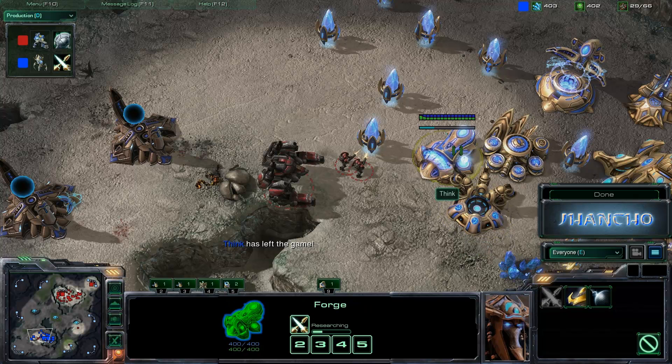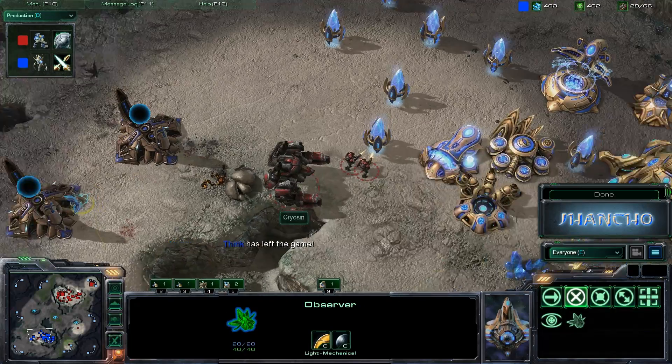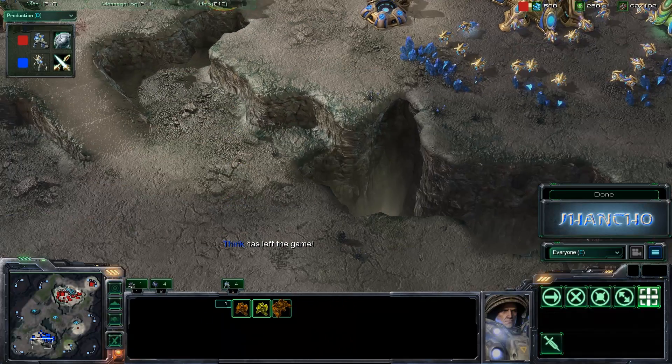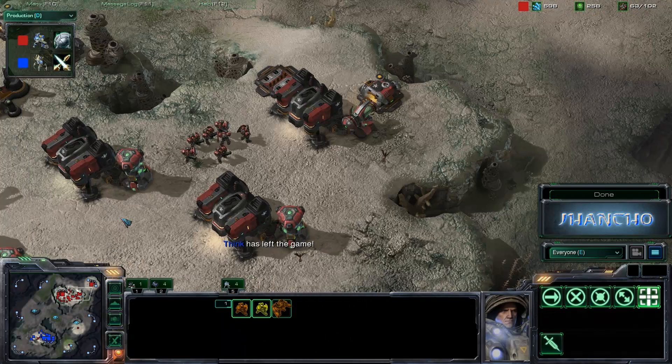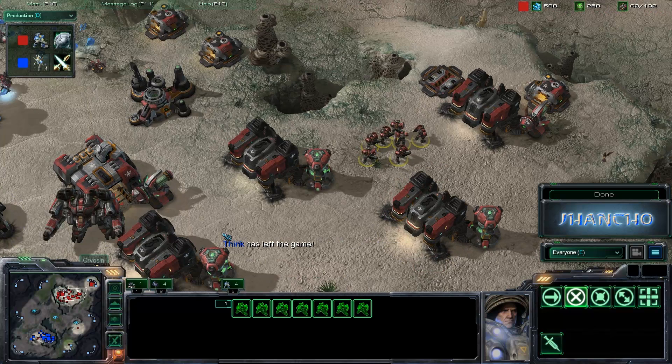He could have gotten that one attack upgrade much, much sooner and been much more effective, as well as getting an additional gateway. Producing one more Zealot — that one more Zealot compounds pretty quickly and might have been able to hold this attack off much, much quicker and better. But Cryosin continuing to use this Mass Marine into Thor style, and it works well for him.